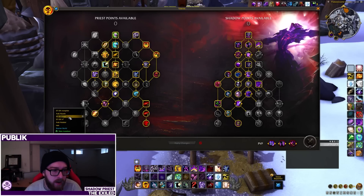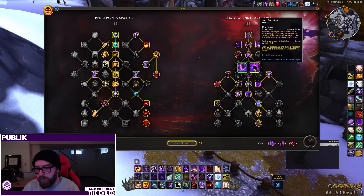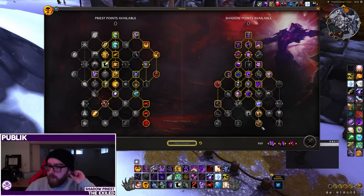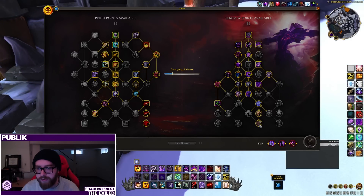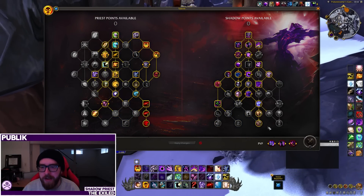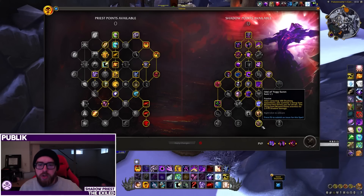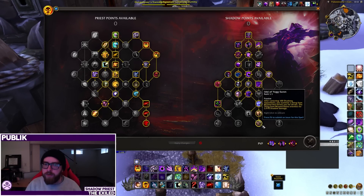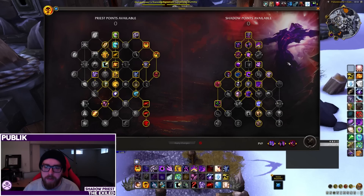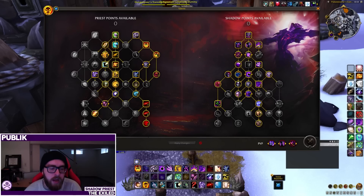If you really want to try out Void Form in single target, one build I'd suggest takes Void Eruption and pairs well with Idol of Yogg-Saron. You get access to Void Bolt, which means you're generating more apparitions for more chances at the Yogg-Saron pet. This alternative doesn't use Mind Flay: Insanity and is more focused around Yogg-Saron, which has a different use case than the Dark Ascension or Mind Flay: Insanity builds. It should still play very similarly to what you're used to in Shadowlands, just without pressing Void Bolt quite as often.